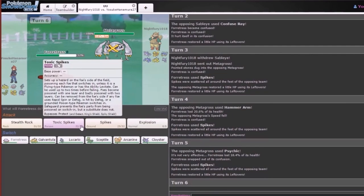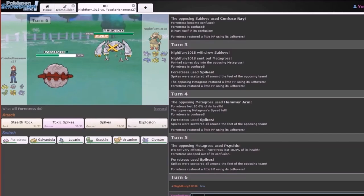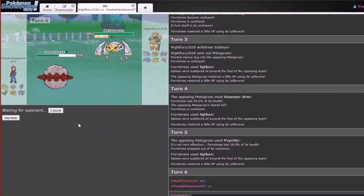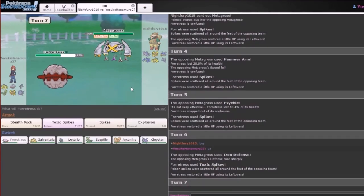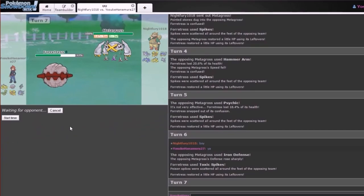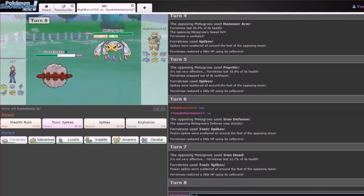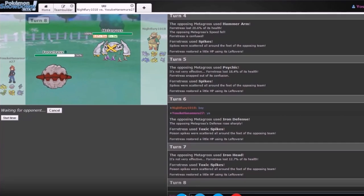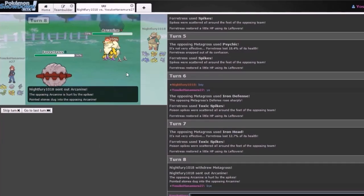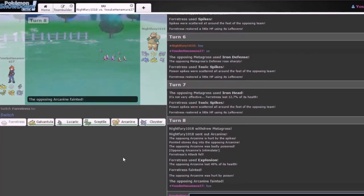You could use Toxic Spikes at this point — there's really no reason not to, because this Metagross isn't doing anything to you. So yeah, might as well just start throwing out Toxic Spikes. After we set up this second Toxic Spike, we'll just have to send out a special attacker. After this Toxic Spike you can Explode like you've always wanted to. Goodbye — Explosion would have done nothing. Oh wow, they're toxic! And this is why we love Toxic Spikes.